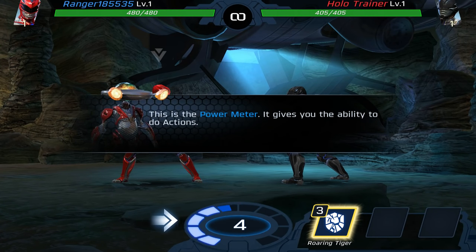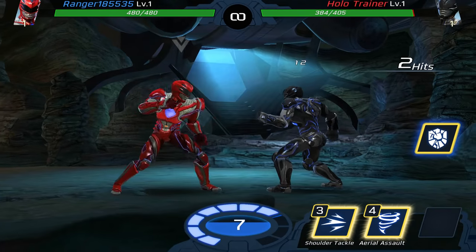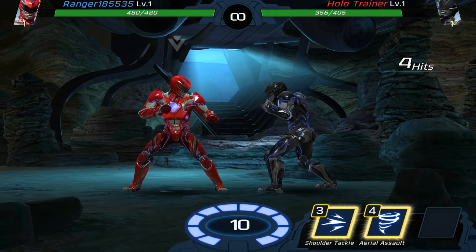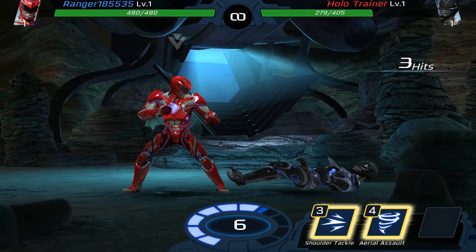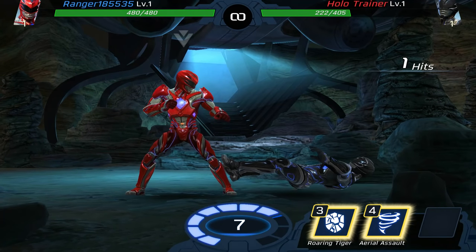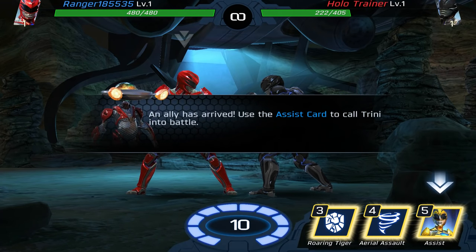This is the power meter — it gives you the ability to do actions. Press the action card to attack your opponent. I need to touch this roaring tiger, and I have aerial assault and shoulder tackle — let's see what that does. Sorry Zack, it's just training! An ally has arrived — use the assist guard to call Trini into battle.